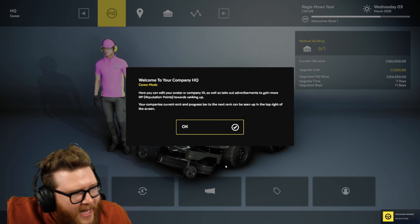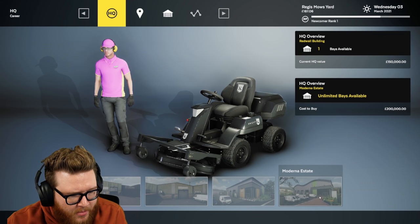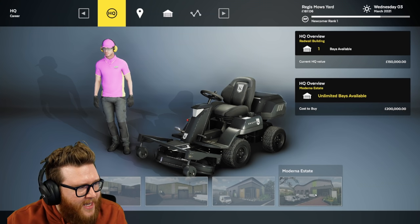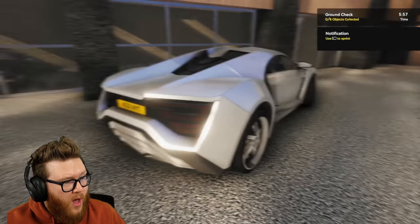Welcome to your company headquarters - we just got a headquarters after that! Whoa, I can get the Moderna estate. This has unlimited bays available. It is literally a pocket dimension where you can park endless mowers.